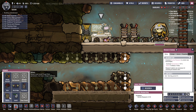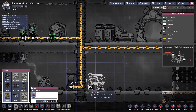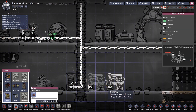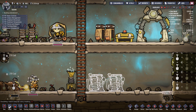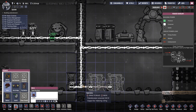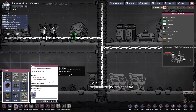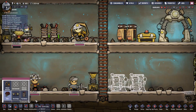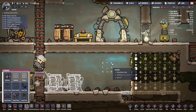What can we build now? Power - tiny battery, a normal battery, a switch. I wonder if having some normal batteries might not be a bad idea. There's a wire bridge so you can obviously jump over wires. I think we still want to get our liquid pump sorted out.